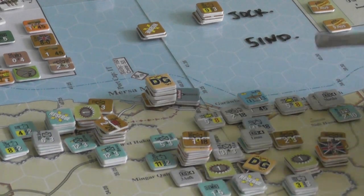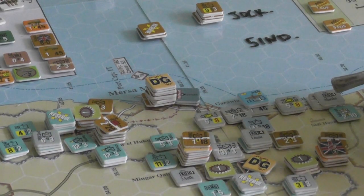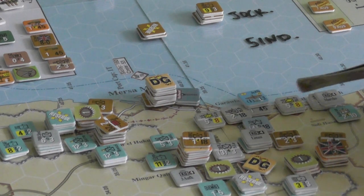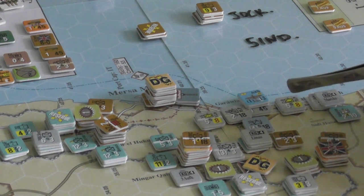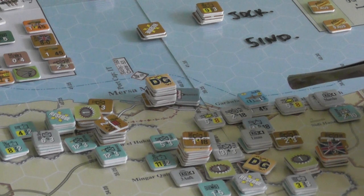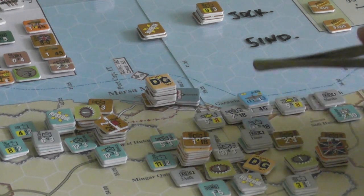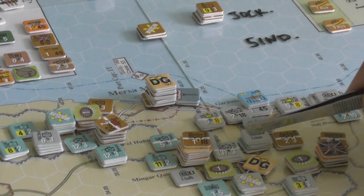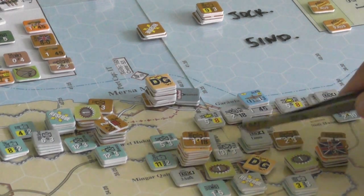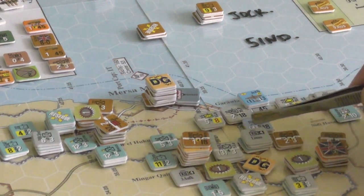We had to relinquish the town as the Axis player and lost all the units that were there — just a couple. Over the course of the turn the Allied Commonwealth forces rebuilt their line, but another somewhat lucky and fairly vicious attack managed to break through again, this time with a little more strength.